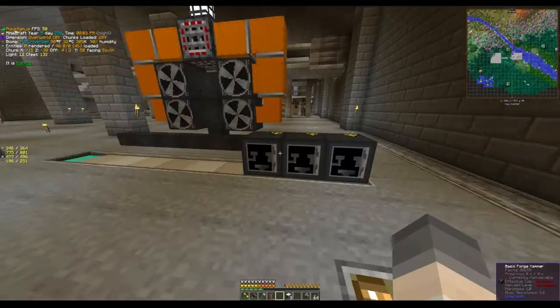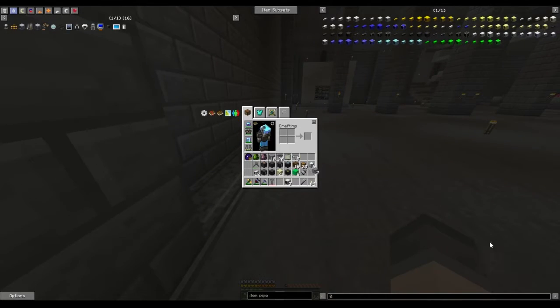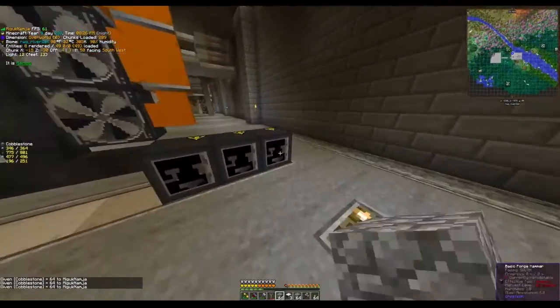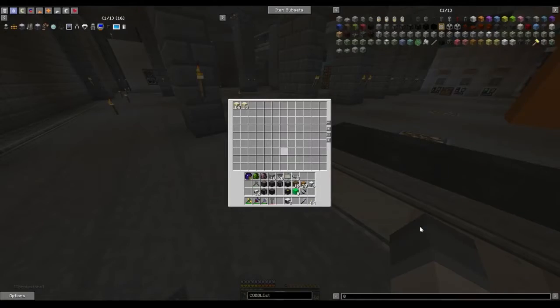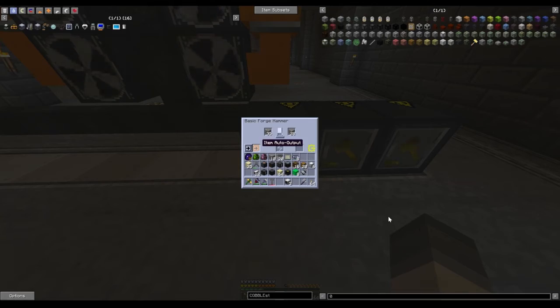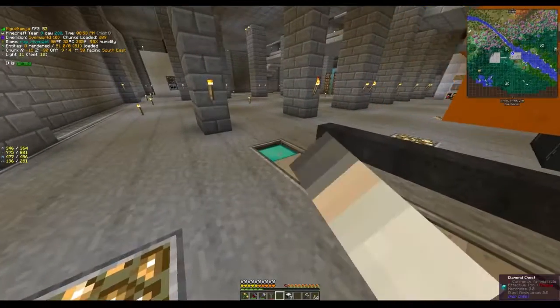Let's set these to item auto-output. Since we already used sand, let's toss those and grab some more cobblestone. Now let's see how these do. I didn't set them down — there we go. Notice it's a little bit faster here.